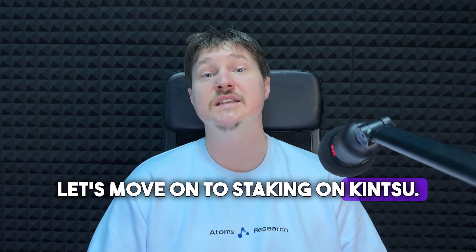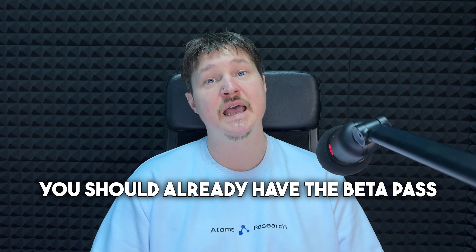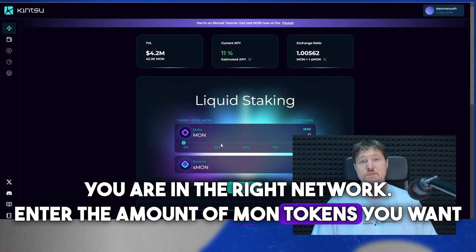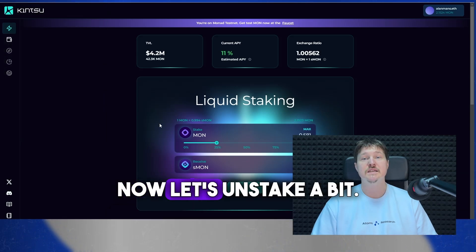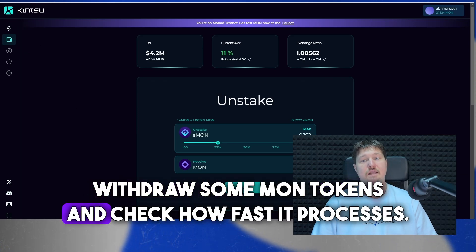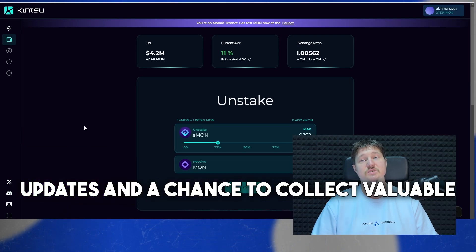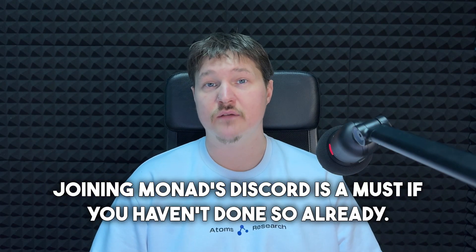Let's move on to staking on Kintsu. If you filled out the whitelist earlier, you should already have beta pass access. Go to the Kintsu website, connect your wallet, and make sure you are on the right network. Enter the amount of MON tokens you want to stake, click Stake, and confirm. Then let's unstake a bit — head to the Unstake tab, withdraw some MON tokens, and check how fast it processes. Join Kintsu's Discord for project updates and a chance to collect valuable roles.